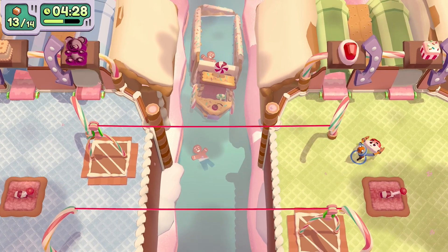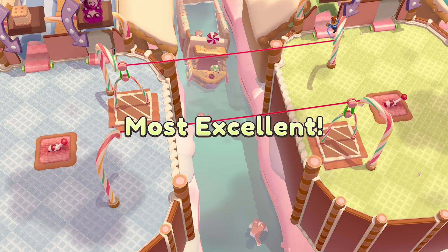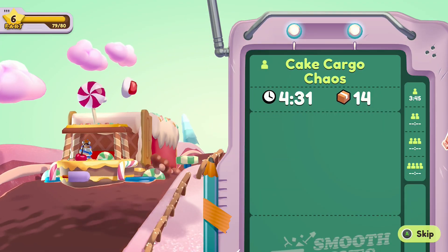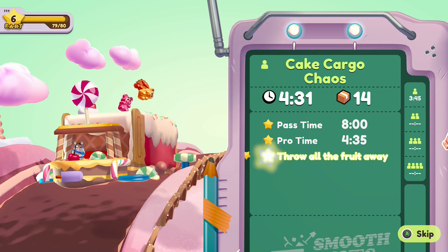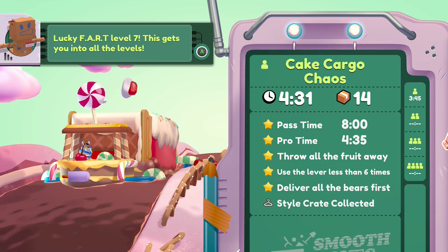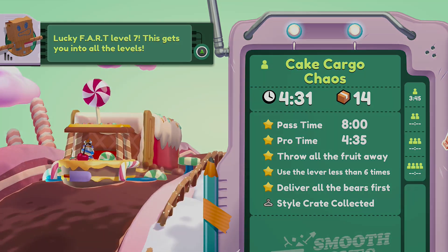The pro time is 4 minutes 35 so I just scraped it in doing all the bonus objectives too. With four seconds to spare we got all five stars and we got the style crate as well. If you found this video helpful please hit that like and subscribe button and I'll see you in the next one. Bye!